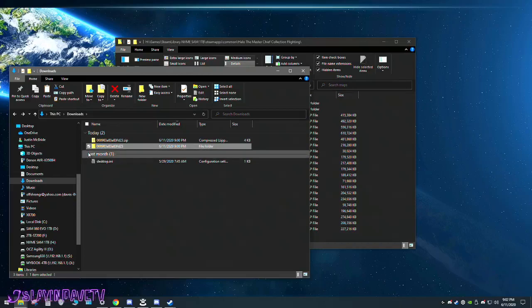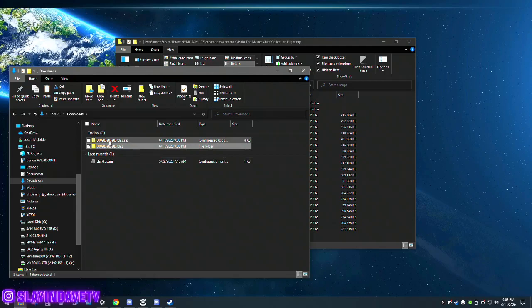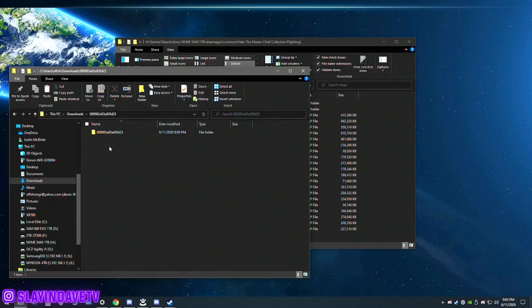Folks, if you want to get Octagon on the current build of the Halo 3 beta on PC, what you're going to want to do is download the file that's in the about section of this video. You're going to extract it, drill down into it, and go to the Halo 3 map .bar file.